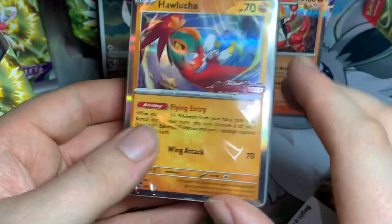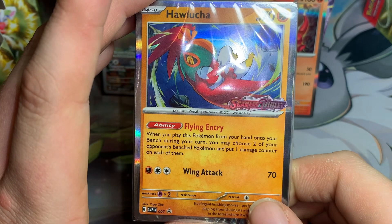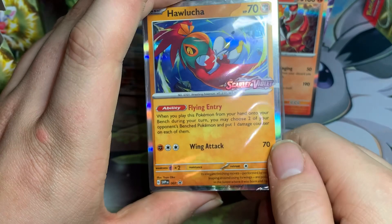Flying Entry - stamped. When you place a Pokemon from your hand onto your bench during your turn, you may choose two of your opponent's bench Pokemon and put one damage counter on each of them. That's actually pretty good - it's the new Galarian Zigzagoon, but puts counters on two bench Pokemon. Unfortunately Scoop Up Net is not a thing anymore so this is not completely broken, but it is still fun to use.